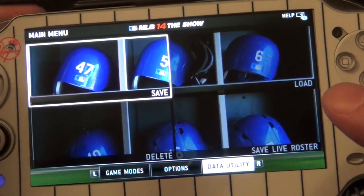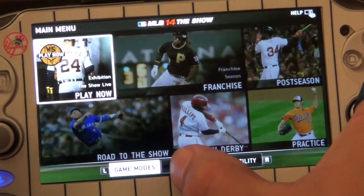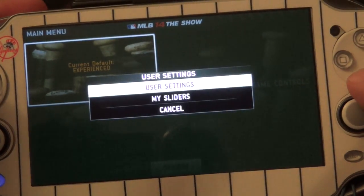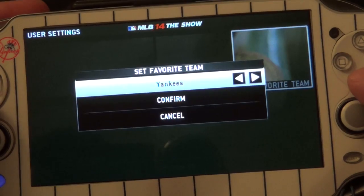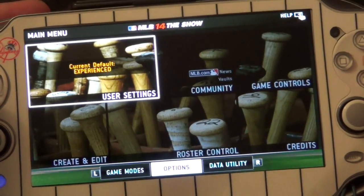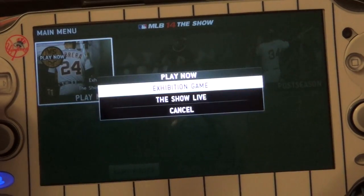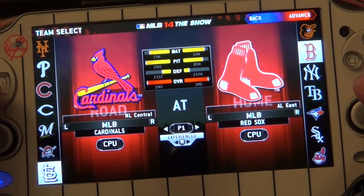If you hit R you can go through these menus, or you can touch them too. In Settings you can control all your normal settings like sliders, and you can set up your favorite team. Nothing really special inside the settings. Let me go ahead and show you guys a little bit of gameplay so you can see the difference in the graphics.